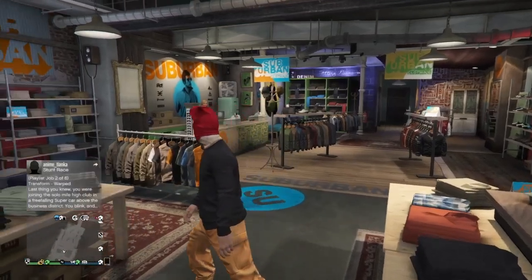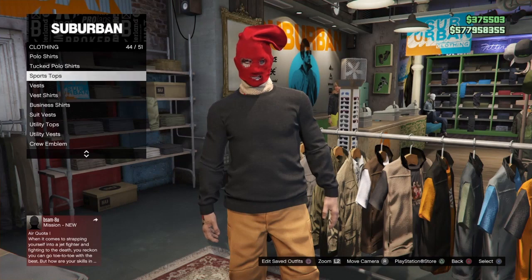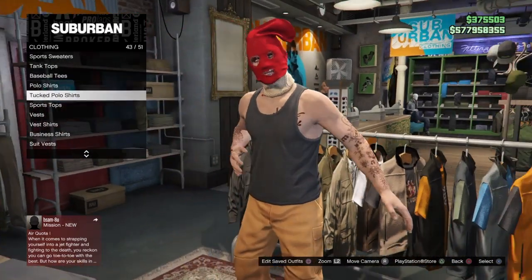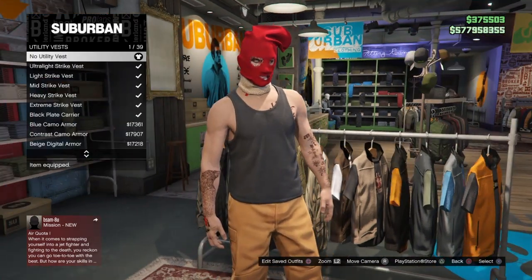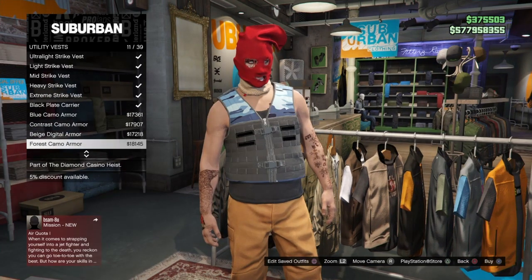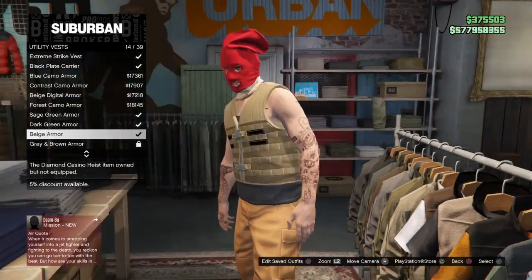Now go to the top section, go down to tank tops, select tank tops, and equip the black tank just like I do here. Then go down to utility vests and equip the beige armor — it should be number 14 on your list, sorry, number 14 not 16 — so just scroll down and equip that.